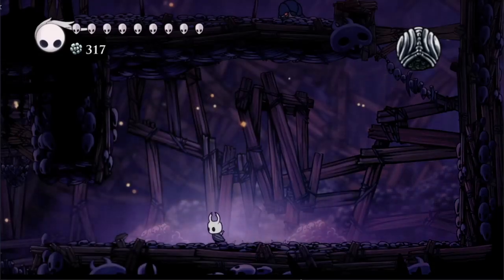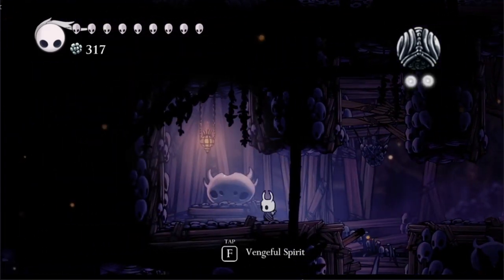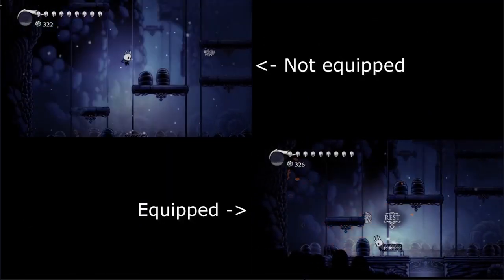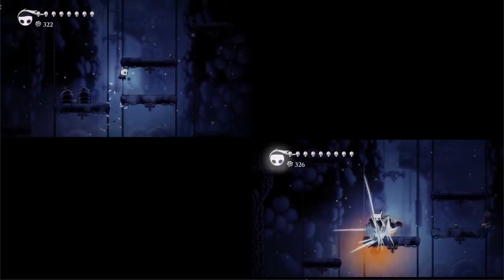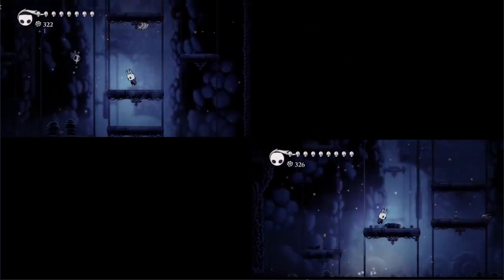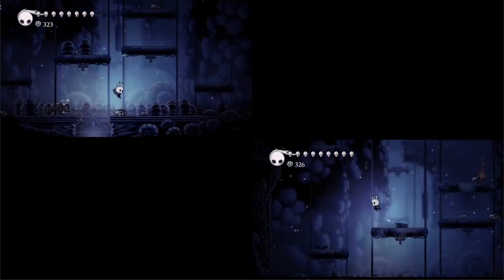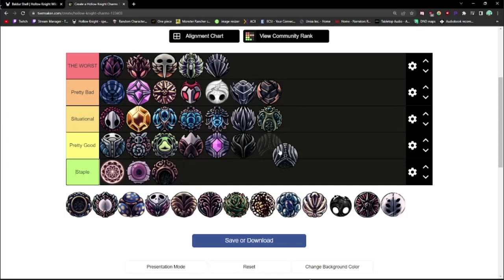Soul Catcher is found in the Ancestral Mound past the Elder Baldur. It costs 2 notches and gives the player an extra 3 soul per nail hit. It makes for a fantastic early game charm, as you're not going to have many options just after killing the False Knight. Even after getting other more useful charms, I remember always trying to squeeze in those extra 2 notches just to keep getting more soul. Soul Catcher is definitely pretty good.